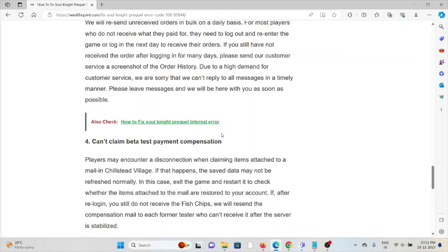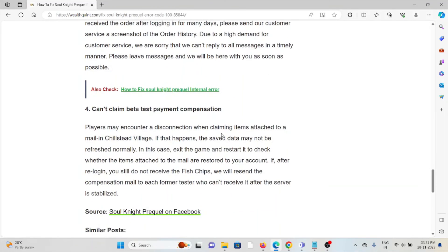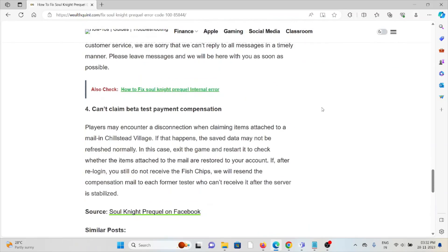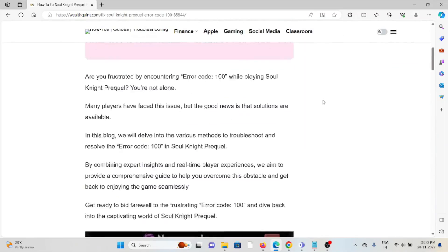The fourth method covers players who can't claim beta test payment compensation. Players may encounter a disconnection when claiming items attached to a mail in the village. If this happens, the save data may not refresh normally. Exit the game and restart, then check whether the items attached to the mail are restored to your account. If re-logging still does not work, the compensation mail will be resent to each affected tester after the server stabilizes.